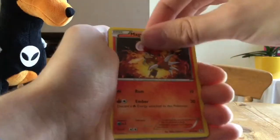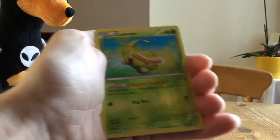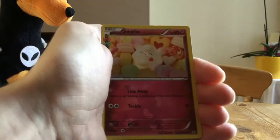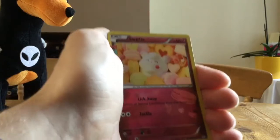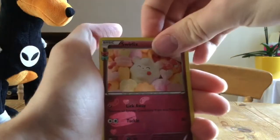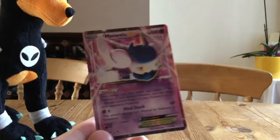Slowpoke, Magma, Ghastly, Fire Energy, a Reverse Caterpie — ooh, that's pretty cool. A Holo Swirlix. Swirlix is basically a little cotton candy Pokemon — I know it's in with a load of other sweets. That's really cool. And the last card is a Meowstic EX — that's actually pretty cool.